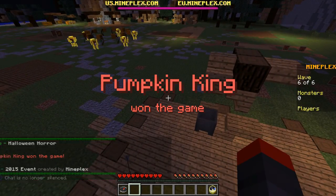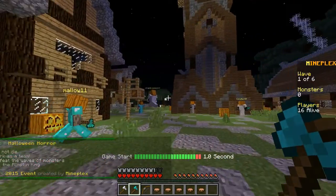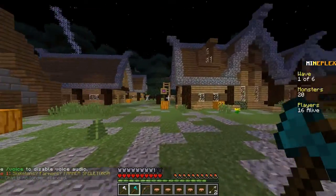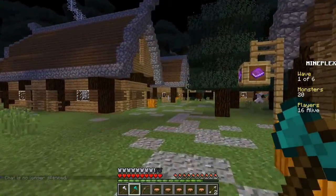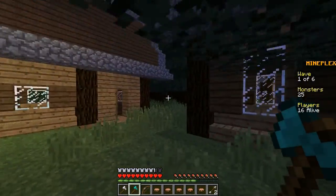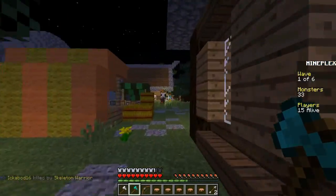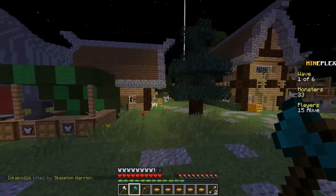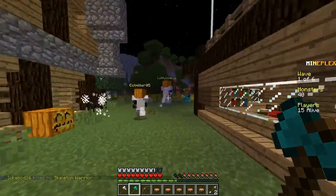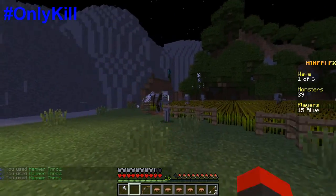I'm back in the next game and in this one I finally chose the Thor kit. It's only my second game, but I chose the Thor class because the diamond axe allows you to throw it and it one-shots cave spiders, which is really amazing. The iron axe lets you ground pound, which does about five damage to everything around you.